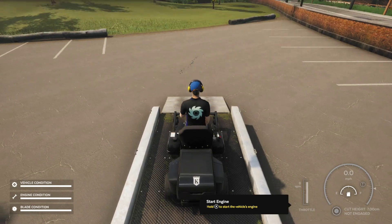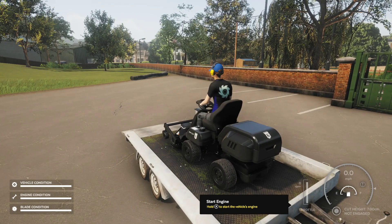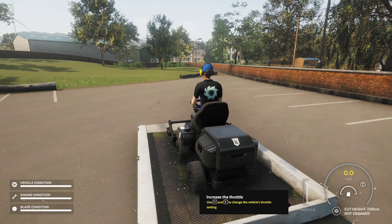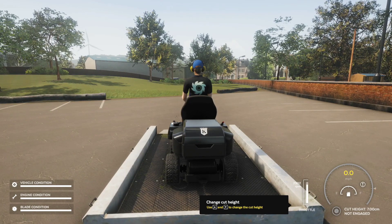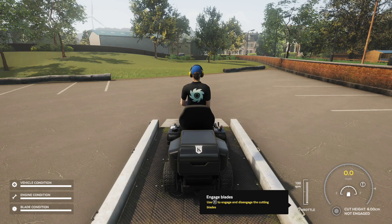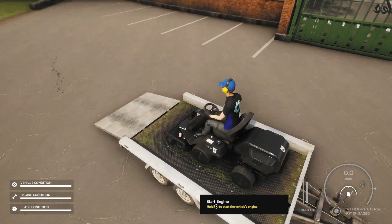Mileage may vary — pun intended — with better graphics than I have right now. Hold X to start the engine — okay. Left or right to change the throttle setting, up and down to lower the cutting deck. X to engage and disengage the cutting blades. They're explaining a lot at once. Hold X to start the vehicle's engine — I did that already. Yeah, there we go.